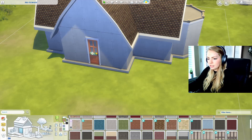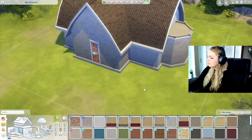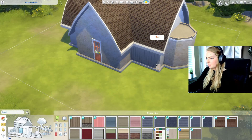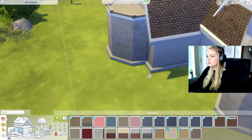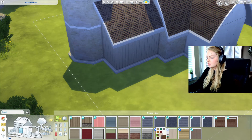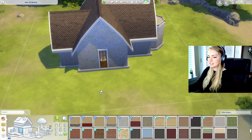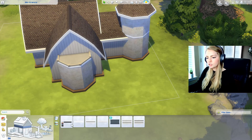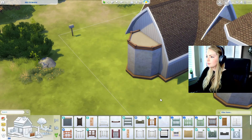I want to do like a stone — I might use this one around these bump outs. And for the majority of it, I want to do some sort of paneling. Maybe I'll do this one from Outdoor Retreat. It's a very similar color to this stone, maybe too similar though. All the other colors for this are really ugly. I'll just do the brown door — that's more normal. I'll do a light brown foundation.